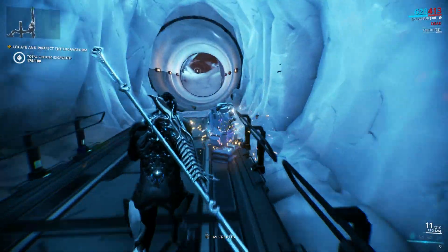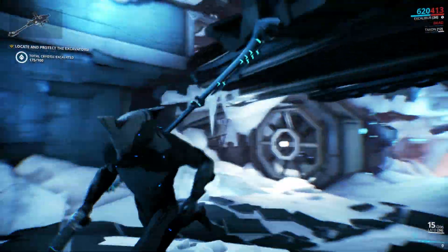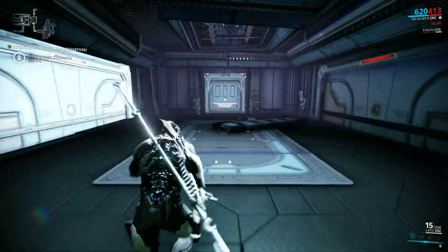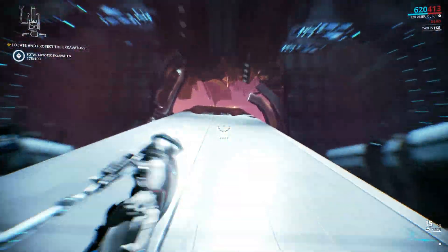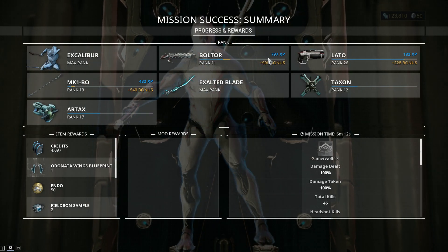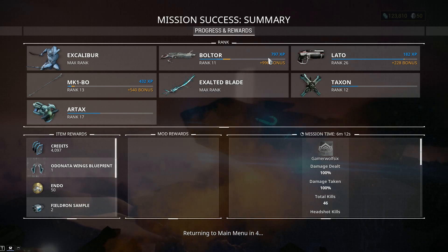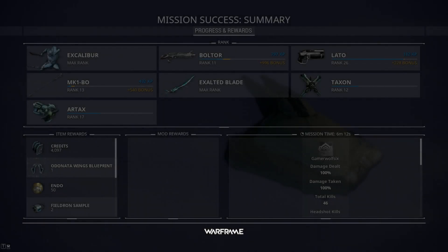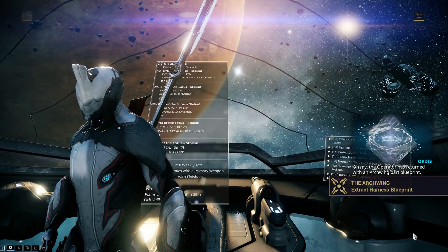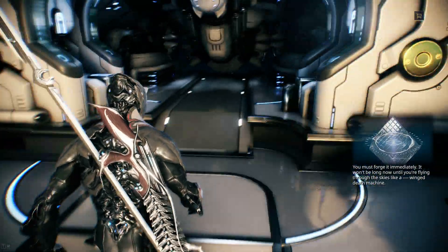It was like maybe a liter, give or take. The shirt I'm wearing today is one that isn't particularly good at breathing. Oh my! The operator has returned with an arcwing part blueprint. You must forge it immediately. It won't be long now until you are flying through the skies like a... Winged Dove Machine.